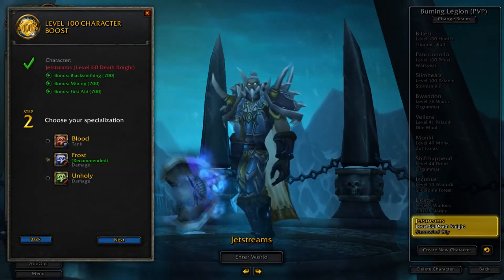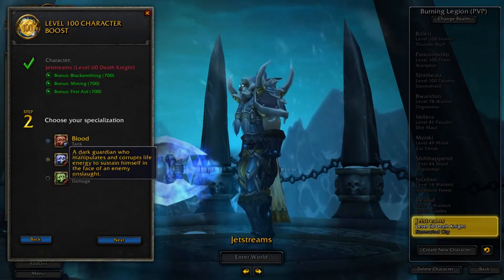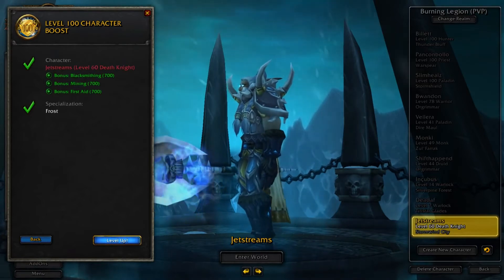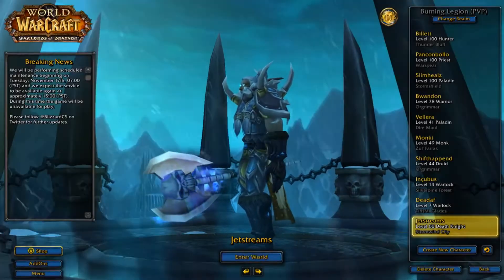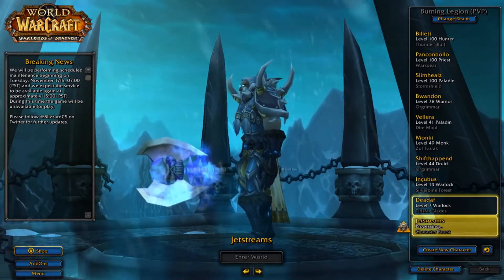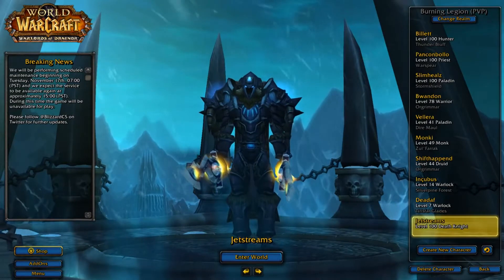The most efficient gathering professions right now in Legion are herbalism and mining. Let's go back to our Death Knight and choose the specialization. I'm going to choose Frost or Unholy. The game recommended Frost, so I'm going to choose Frost and level up. I want to boost this character — and now we're going to wait a little. Come on game, give me my level 100. There we go, level 100.